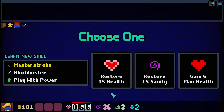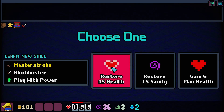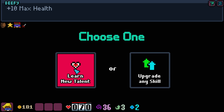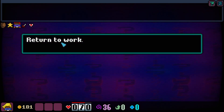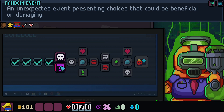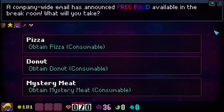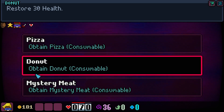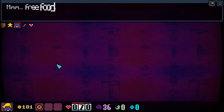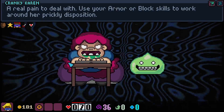We got 51 wage. Master Stroke's really good, though — that's hard. We definitely need the health. Let's learn a new talent. I say let's take the random event and see what happens — a company-wide email has announced free food available in the break room. What will you do? I think we take the donut, then return to work and fight.